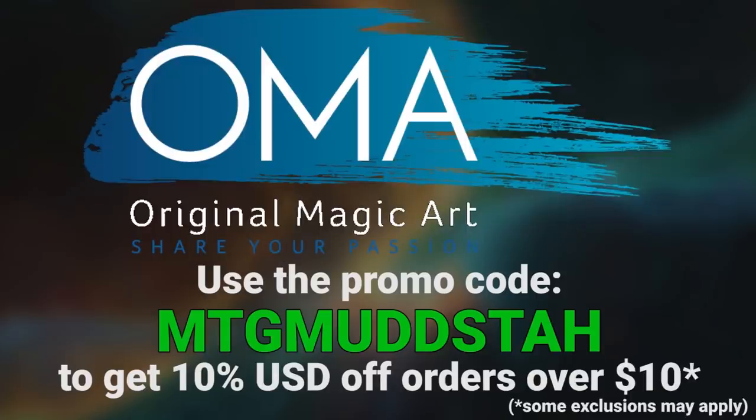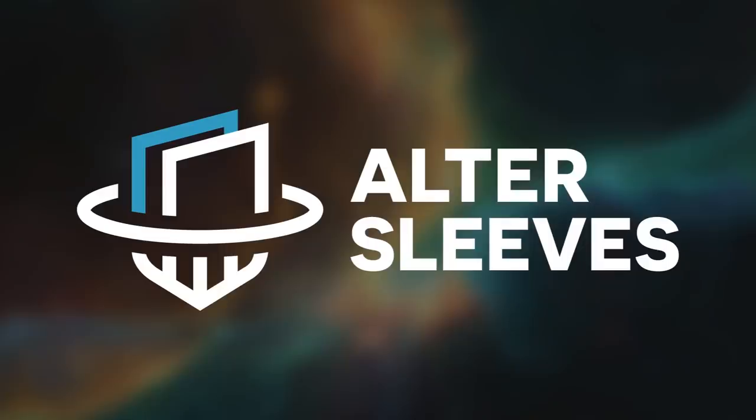If cards aren't what you're looking for, Original Magic Art has playmats, tokens, and sweet art that you can use that same promo code to get 5% off your order. If you're looking to bling out your cards, using Alter Sleeve is a great way to do so, and you can click the affiliate link in my about section to help out the channel as you make an order.